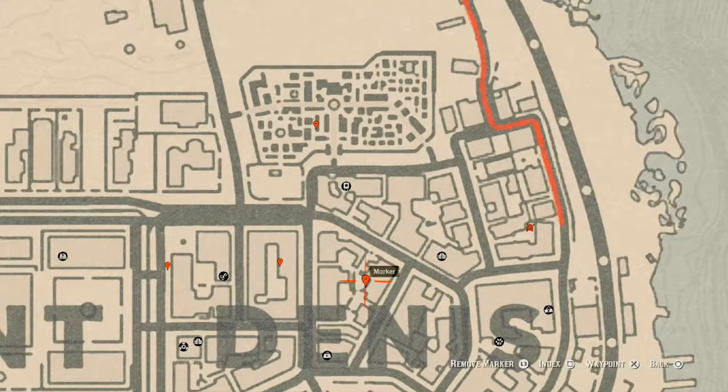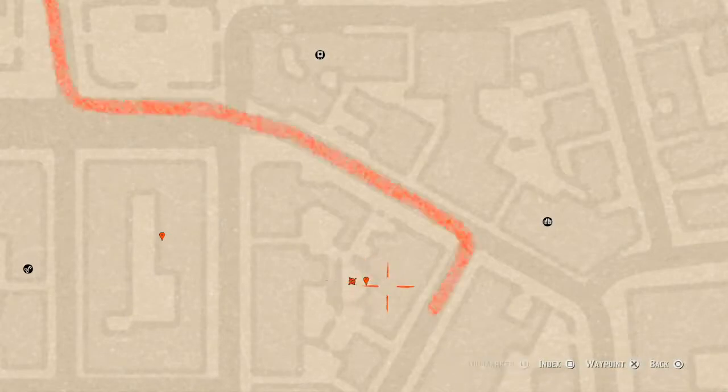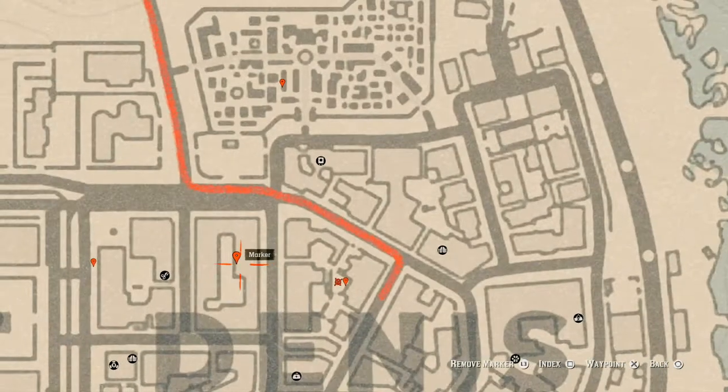The next marker is another tarot card — a Four of Cups. Right here at this location it's sitting on a box in the corner. There's a fountain here with a lantern on a long pole in the middle, so when you come in you'll know you're in the right area.